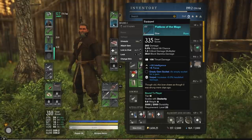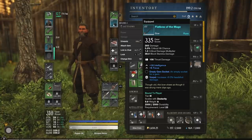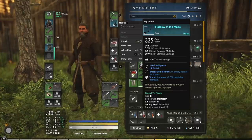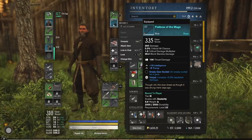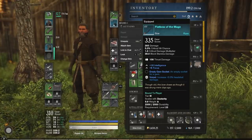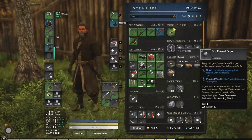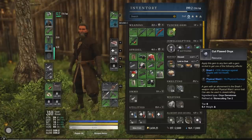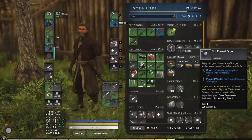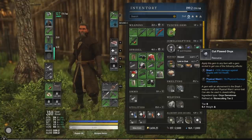Speaking of gems, what should you be looking out for once your bow has an open slot? Well, the Onyx is really good. Look at this trait: Brash gives you 15% bonus damage against targets with full health. We already have other buffs to our heavy attack against targets with full health, so this is going to be even more damage stacked on top of that. A bow with the Onyx gem is going to be very strong for this build.